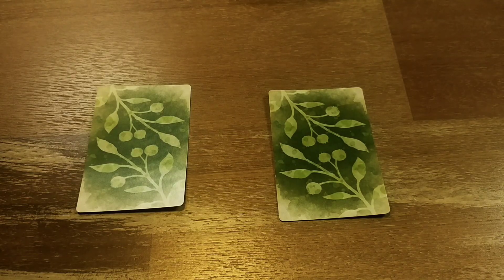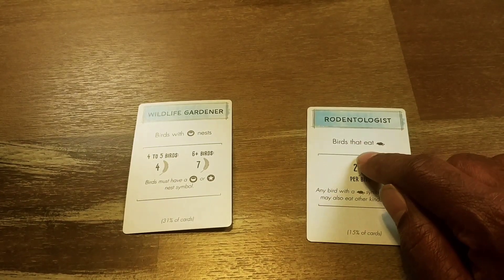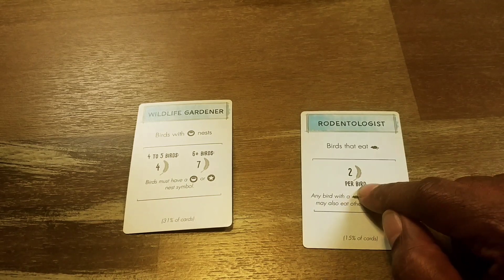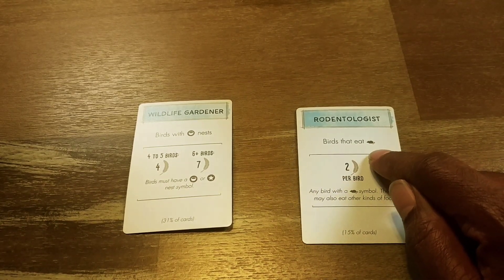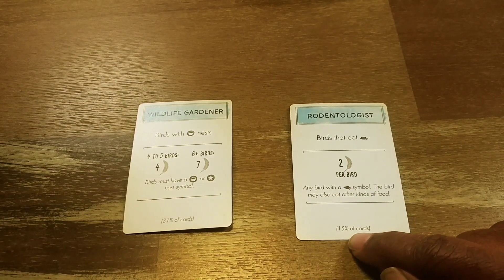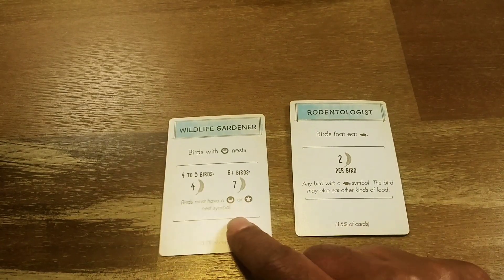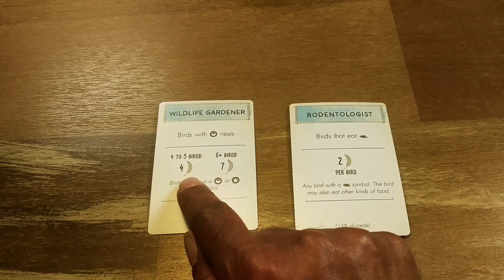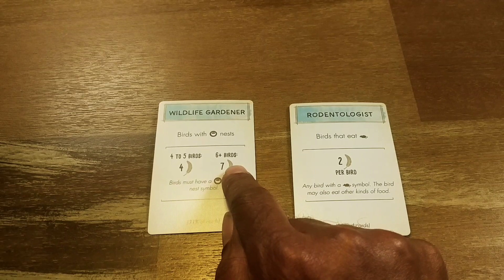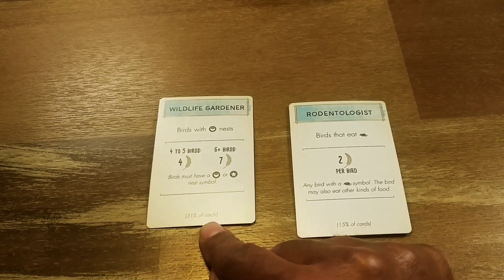These are the hidden bonus cards. Each player gets two, looks at them secretly, and keeps one while discarding the other. This one is birds that eat rodents — for every bird that eats rodents, you get two victory points per bird. It also shows that 15% of the 170 cards match this goal. On the other side, you have birds with the bowl nest symbol — getting four or five gives you four victory points, and six or more gives you seven victory points.